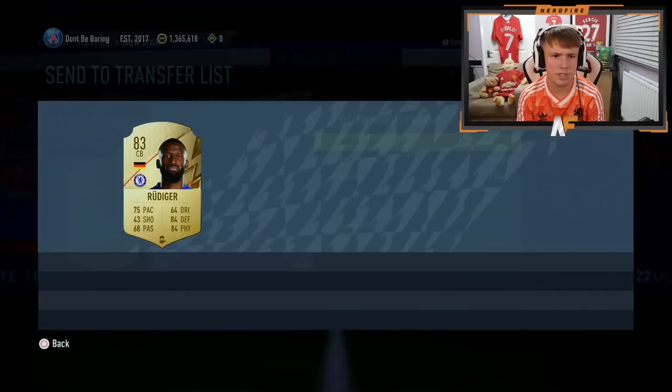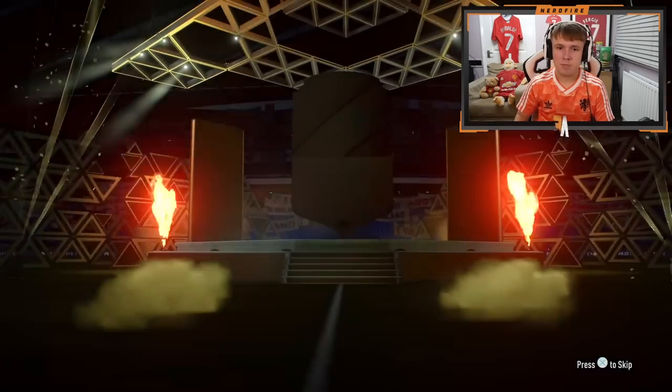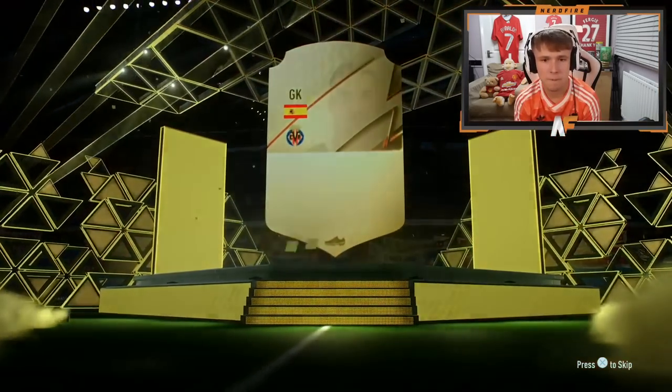Oh, Rudiger — I think I might already have him untradeable. Does he actually sell for anything? He does — I nearly discarded him, not going to lie. A Serbi as well — I just want someone like Veron or Ronaldo, but obviously they're going to be so hard to pack as Ones to Watch.